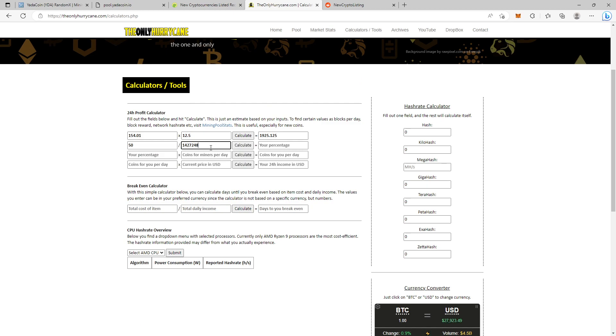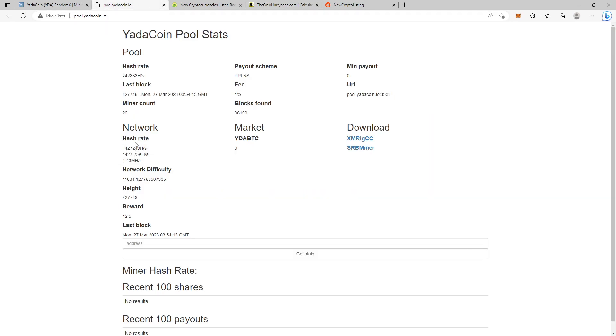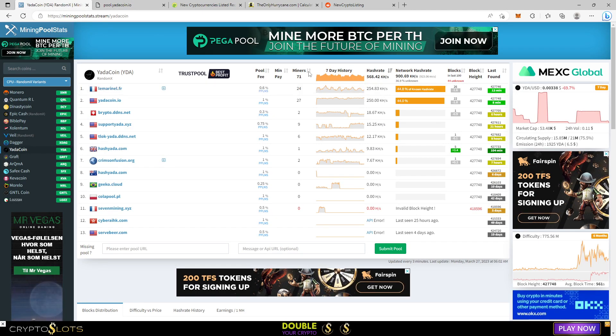Don't forget: you need the hash rate to be in hashes per second, so we need to change our 50 kilohash to 50,000 hashes per second. Now you can calculate your percentage. If we take our percentage and the coins for miners per day and calculate, we get 67.44 coins for me per day based on these numbers. We used the yadacoin.io hash rate rather than miningpoolstats.stream because the developer's pool should have more accurate network data.